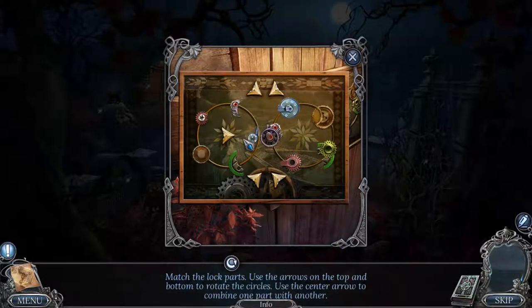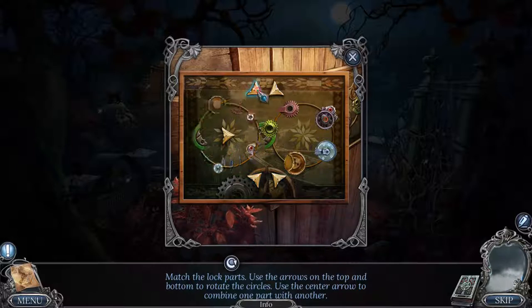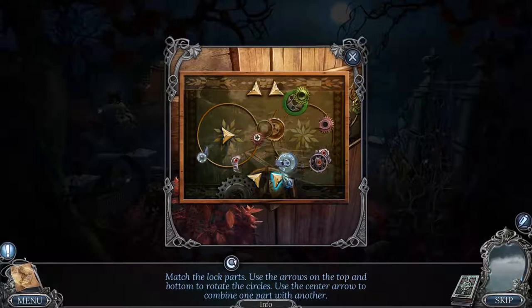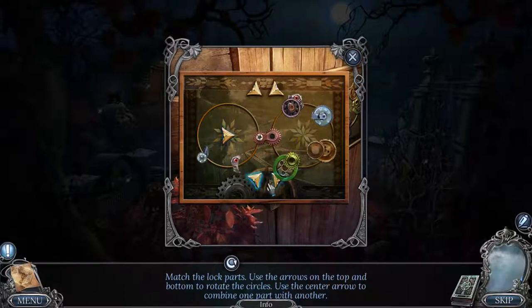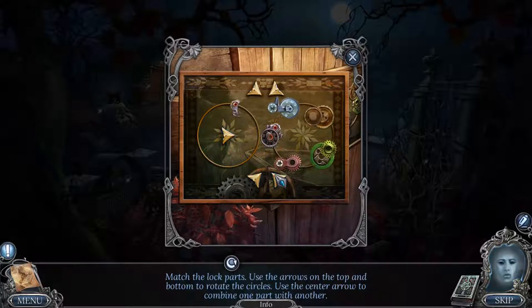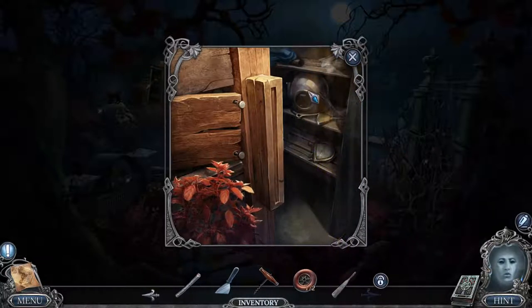Puzzle time! This feels like match-the-lock-parts. Use the arrows on the top and bottom to rotate the circles; use the center to combine one part with the other. It's a weird puzzle. I'm not complaining — I'm not a crazy person. Oh yeah, I see how those match. Barely a puzzle — again, not a complaint, just an observation.